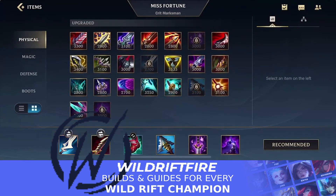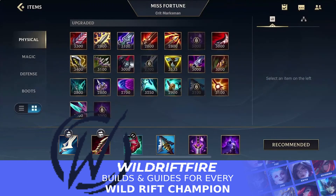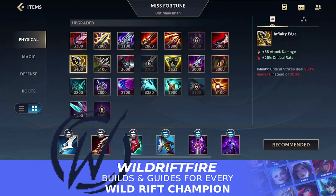As a last item you can flex between a few options: Guardian Angel for defense, or Infinity Edge if you want to go more aggressive. Miss Fortune's first ability always guarantees a crit on the second part of Double Up, so with Infinity Edge you get some crit chance and extra AD, but most importantly your critical strikes deal 230% damage instead of 200%, making your first ability hit even harder.